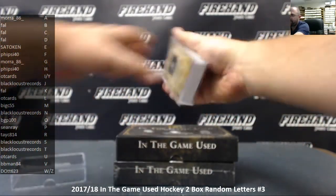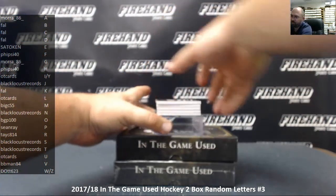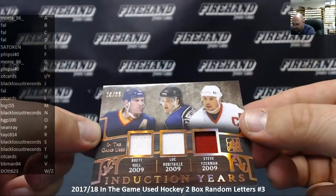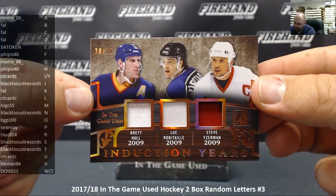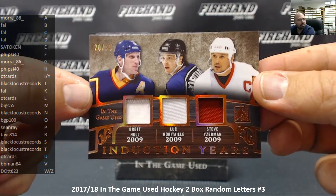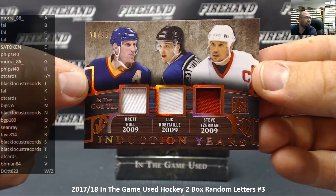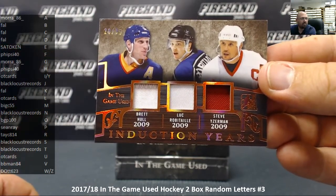Alright, we've got a pretty kickin' triple to kick off here. These induction year cards are pretty cool looking — they always feature three pretty prominent players. We're going to start off with the 2009 induction year: Brett Hall, Luke Robitaille, Steve Yzerman, number 20 out of 35. There's probably about 2,000 regular season goals between those three guys, maybe closer to 2,100.